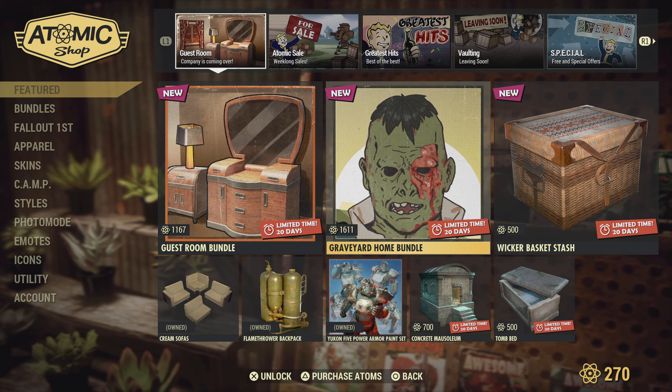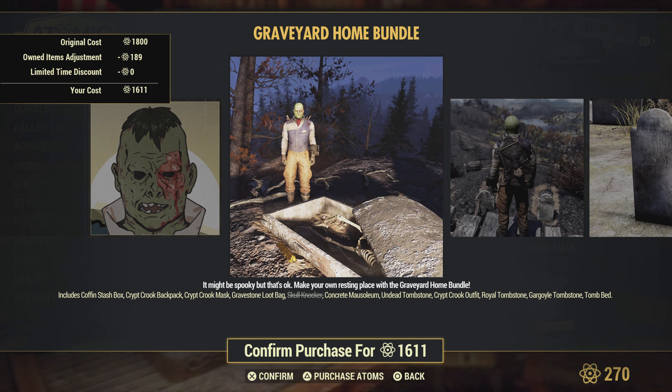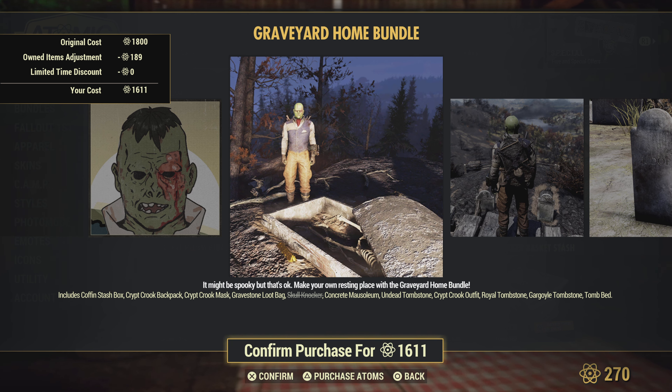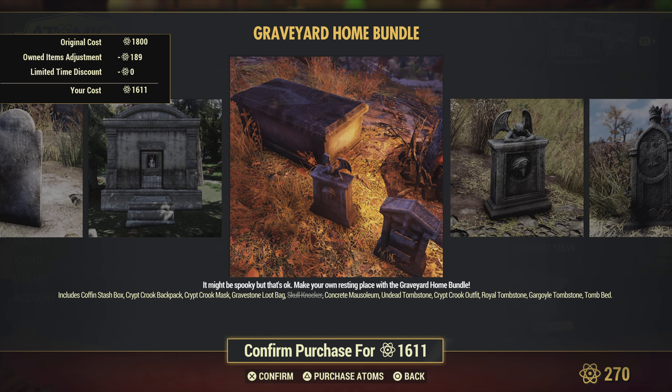Graveyard home bundle, let's see what we got here. Includes coffin stash, crypt crook backpack, crypt crook mask, gravestone loot bag, concrete mausoleum, undead tombstone, crypt crook outfit, royal tombstone, gargoyle tombstone, and tomb bed. Not a bad bundle.